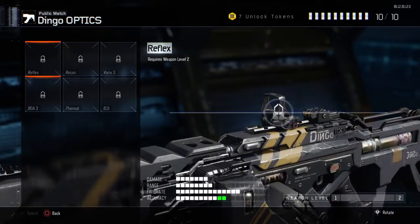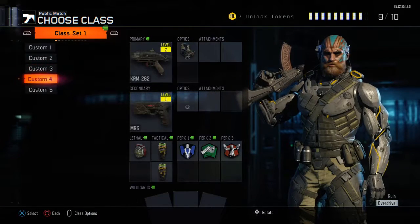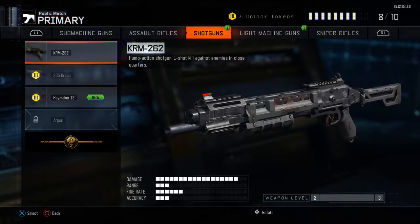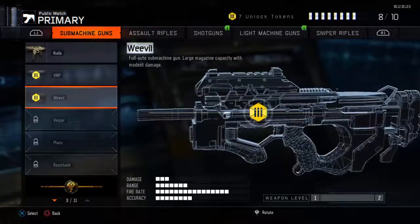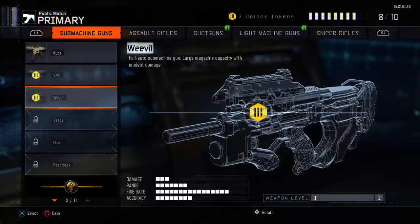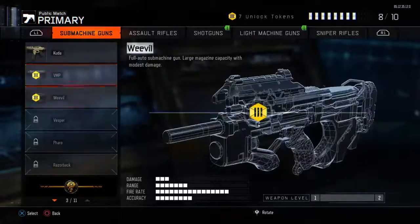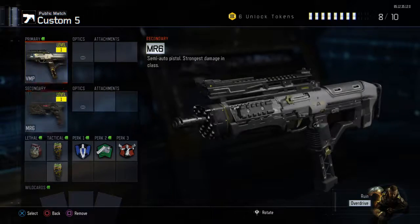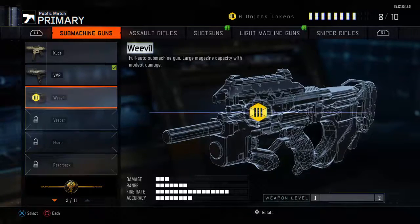I can get that but I can't upgrade my dingo. Let's try and get a good class - I've got my cuda level six class and I normally use that one. I can't get the vespa yet - that's what Daniel levels up with. Should we use a VMP or the weevil, what do you think Daniel? VMP or weevil - which one should I get? Weevil. Alright.